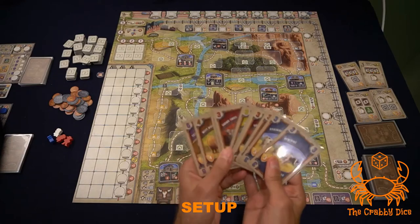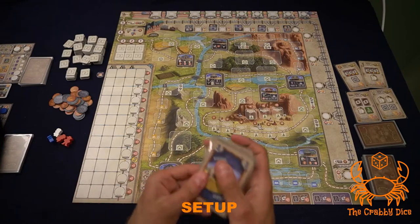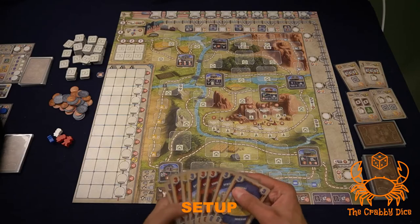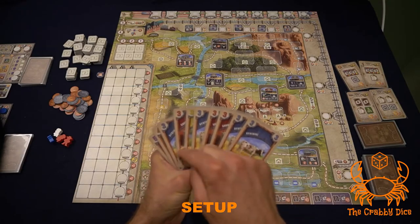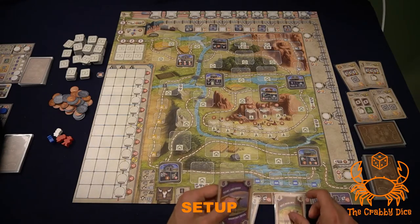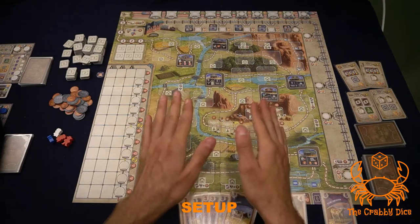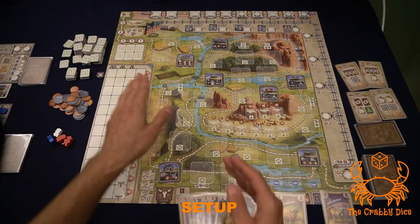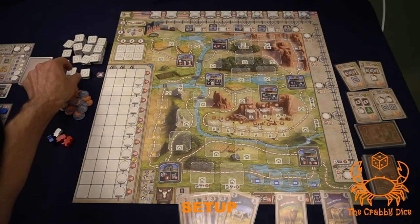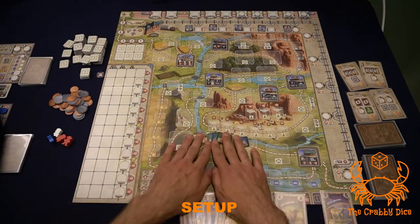Next is the cow market deck — all the cows. According to the number of players, that's how many cards you'll draw from the deck and lay out on the market. I like to splay out the cows so you can see the victory points. Put the brown ones here and the pink or purple ones here. Next, put out some initial hazards. There are three stacks of tiles — threes, twos, and ones. Take seven of the number ones for your initial hazards.